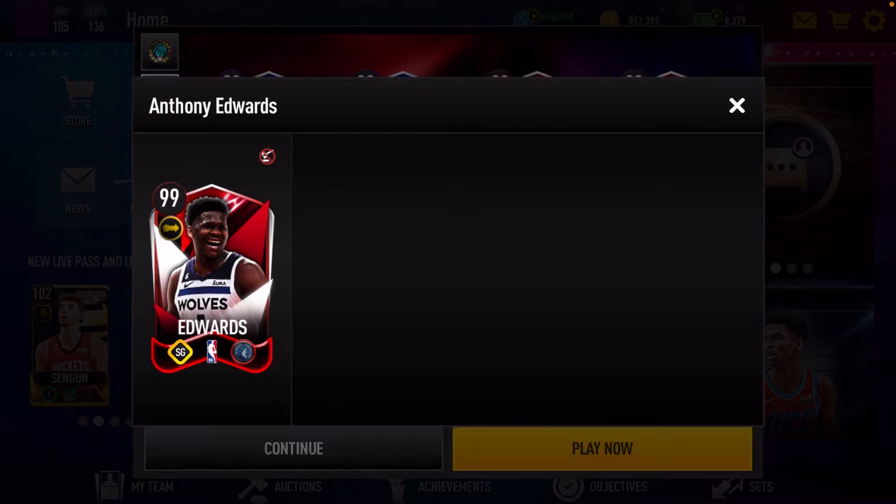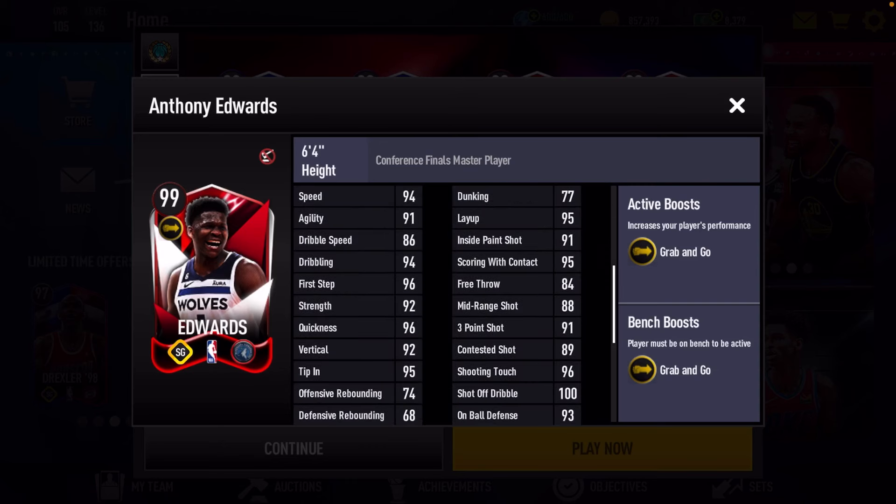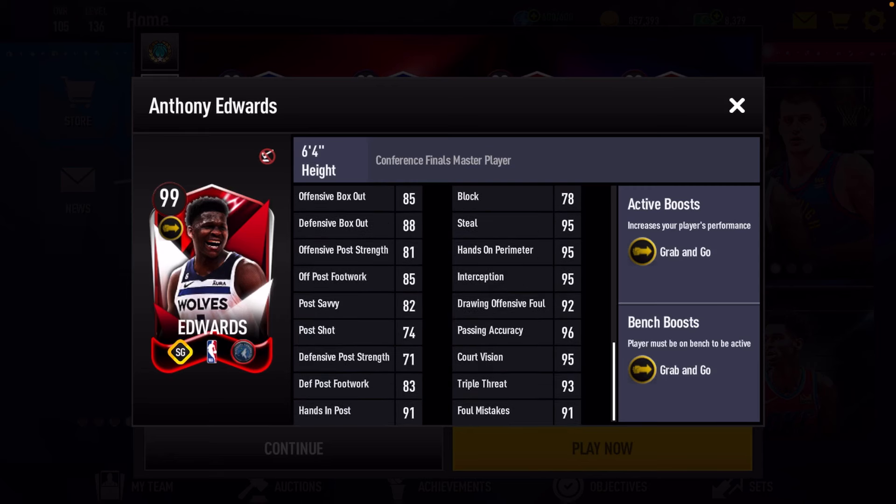And then our final card — Ant-Man. He got the grab and go boost. Look over here to his stats: good athleticism stats. Why does Ant-Man have a low dunk rating? EA, why does Ant-Man have a 77 dunk rating? Dunk rating should have been one of this dude's highest rated stats. EA, fix that — they call this man Air Jordan for a reason. Anyways, good perimeter shooting as well, pretty good vertical, and defensive stats looking real good — 95 steal.